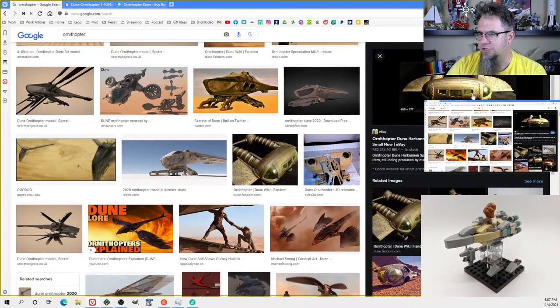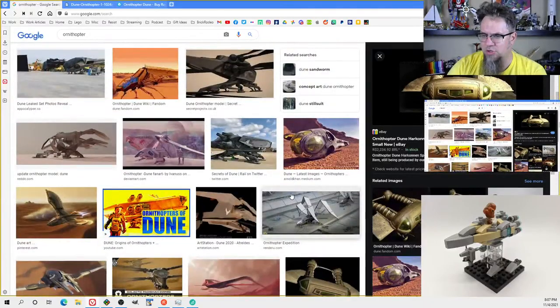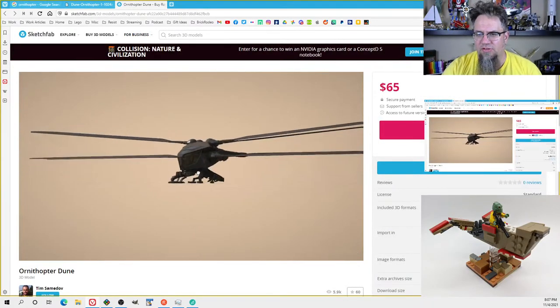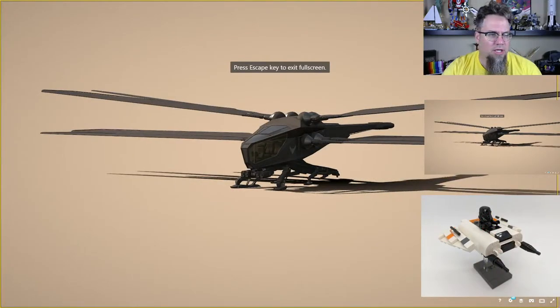I think these were also specific to the house — this was a House Harkonnen Ornithopter versus a House Atreides Ornithopter. Anywho, that's what we're working on today. We're going to leave this Sketchfab over here — let's see if I can full-screen it — and we'll get to work.